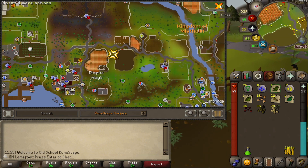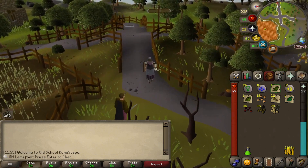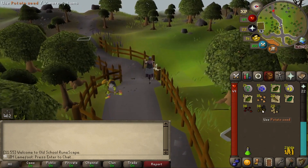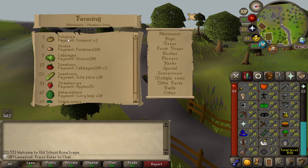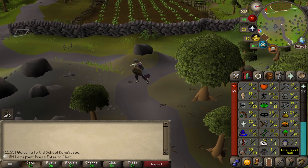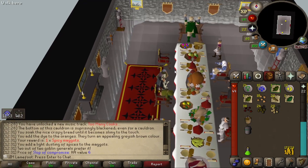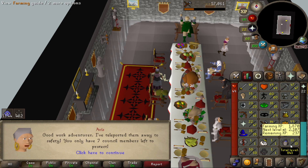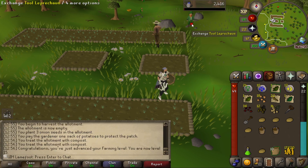Oh hell yeah, the first sub-quest is Freeing the Goblin Generals, which also gives farming XP. I'm gonna head for it — I just want to place my potatoes, which are the first allotment. The payment is two compost which I can buy from the farming shop and store at the leprechaun. Goblin Generals completed — 13 farming, 14 farming, 15 farming, let's go.